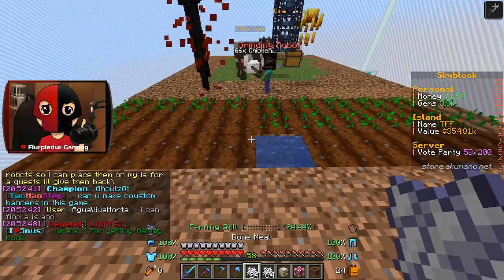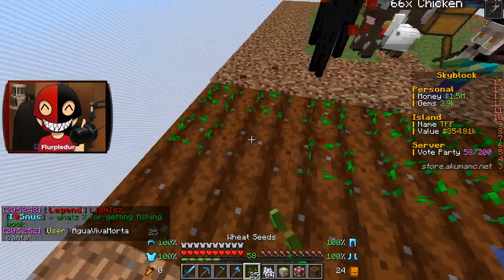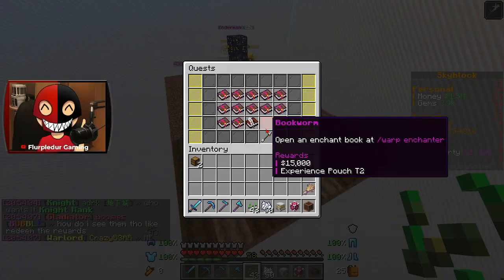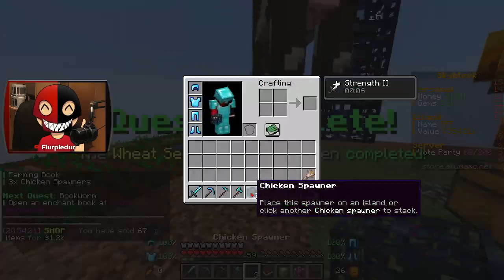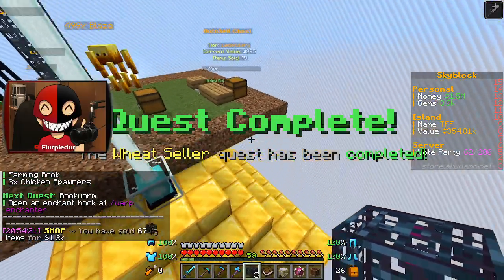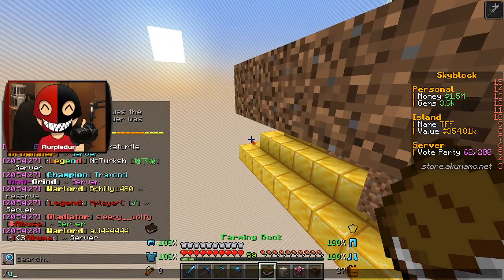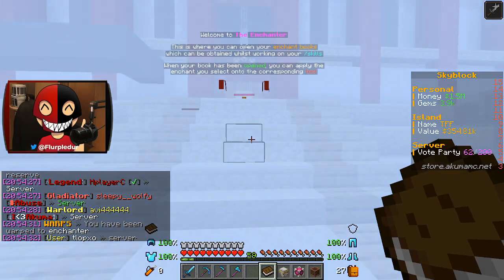Not bad — that's a decent amount of wheat going. Let's plant some more so I have more wheat to grow. Next on the quest list: sell 50 wheat. Sell all and make that fat bank. And we got five beautiful chicken spawners, which I can put right down there. Our next quest is to warp enchanter and apply an enchant.